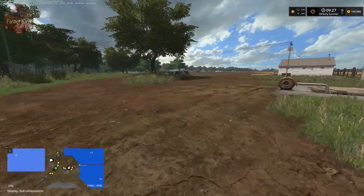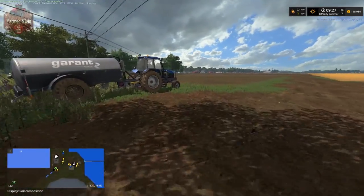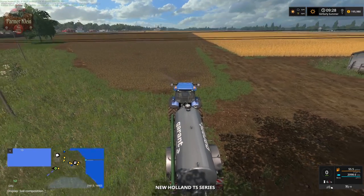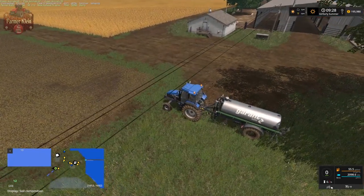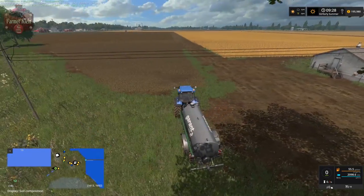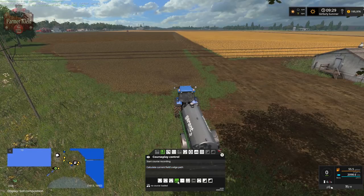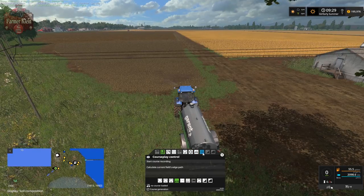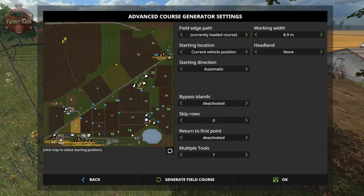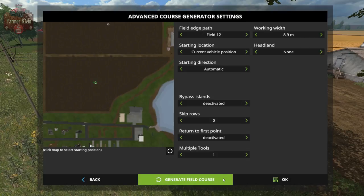I've already staged the tractor and our slurry tank, and I wanted to talk about setting a CoursePlay course up to basically auto-fill our slurry tank. What we're going to do is first be in the fertilize and seed mode, which is right down here. We're going to go to our course generation - it's going to pick Field 12 and we're just going to do up and down passes, no headlands.